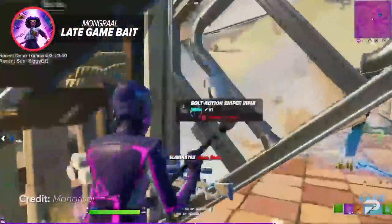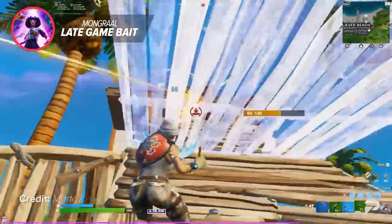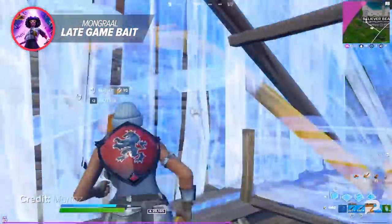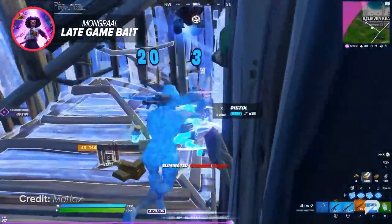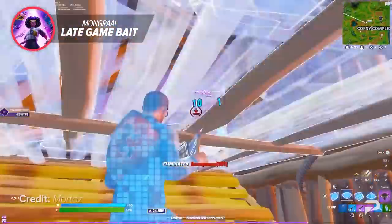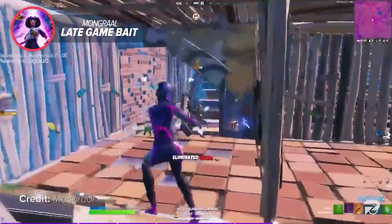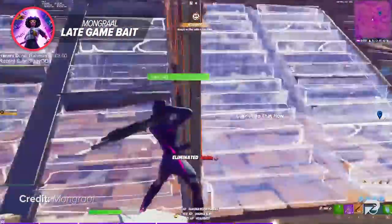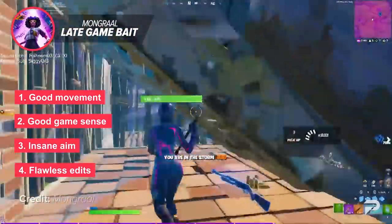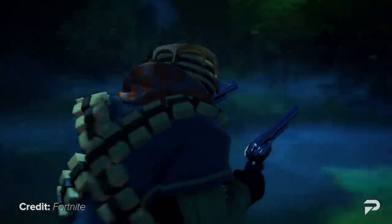This elimination is a perfect example of how Mongrel can bait and outplay even the highest level players, even in an extremely high pressure scenario. Mongrel said it himself: no one would ever do that except for me. Maybe he's correct for now, but as pro players keep watching and getting better, we may see high skill plays like these become less rare. To be able to pull something like this off, you need at least four things: good movement, good game sense, insane aim, and flawless edits.